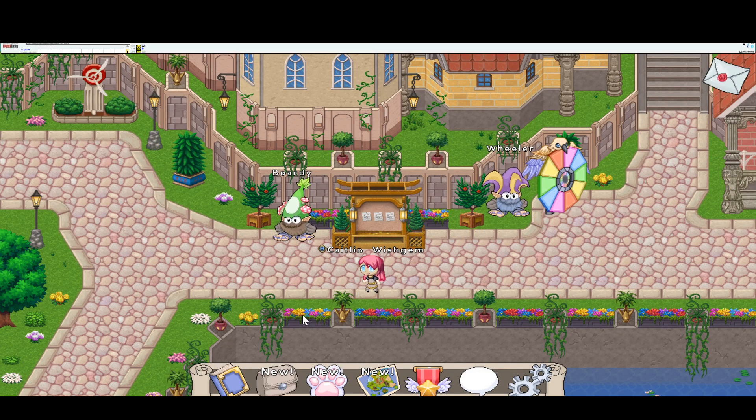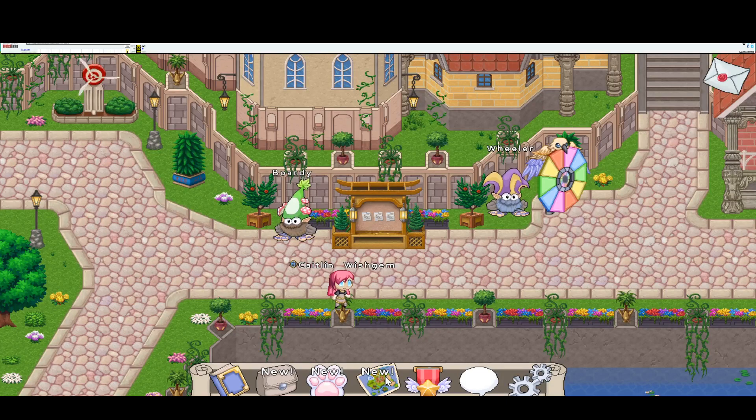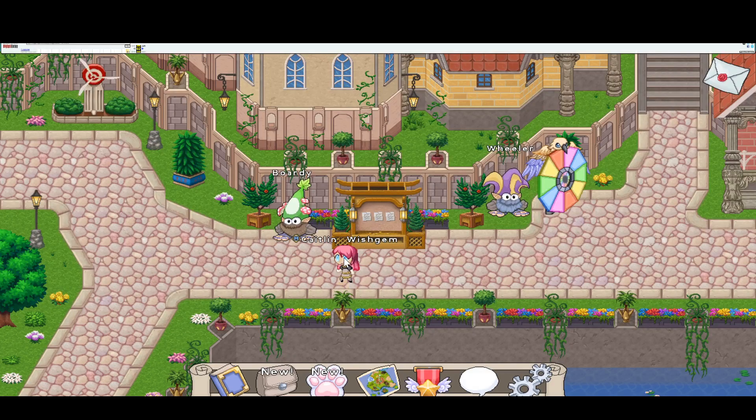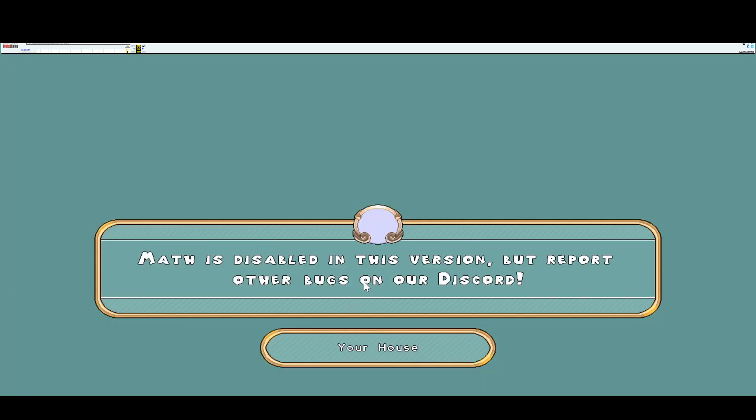Right now I am in Old Prodigy, and if you're wondering how to get into Old Prodigy, be sure to check out my video, 'How to Log into Prodigy in 2020.' I have my character, Caitlin Wishjam. She's wearing this nice pilgrimage dress and some pink hair. Today we will be exploring the Firefly Forest. Your map shows all the areas in the island. We're at level 1 and we're a member. Let me go ahead and head over to Firefly Forest, but before we do so, I'm going to look at my house.